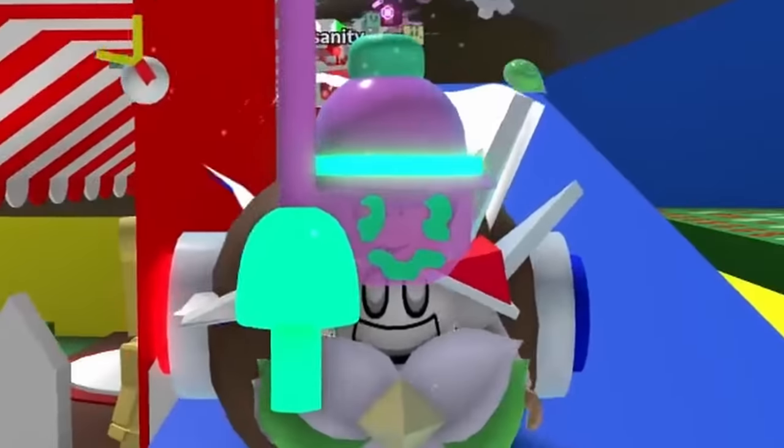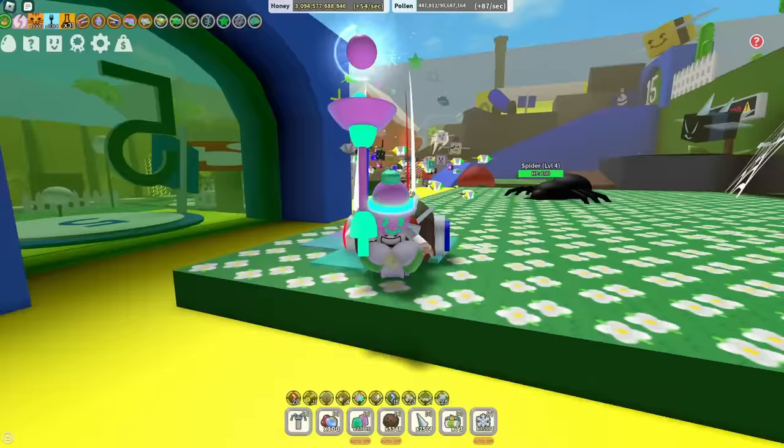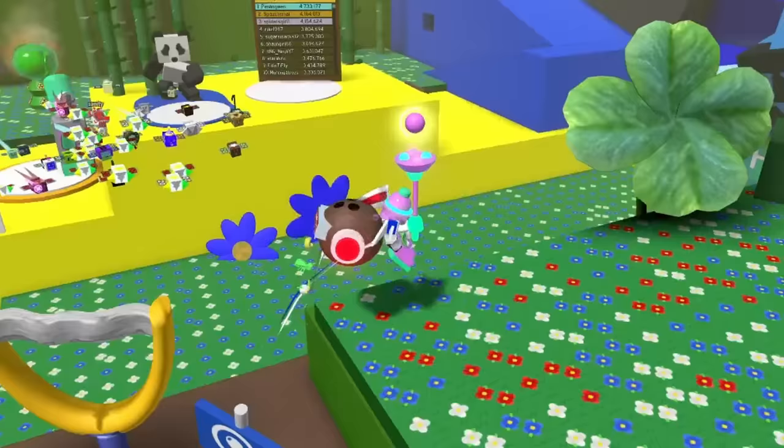There are many codes in the Swarm Simulator — I think there's something like 30 right now, and they all give crazy things, ranging from just a bit of honey to literal overpowered boosts that will make you trillions.